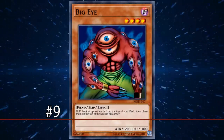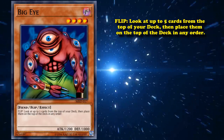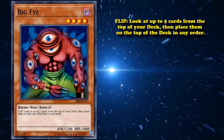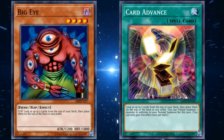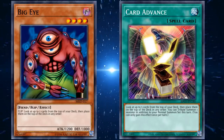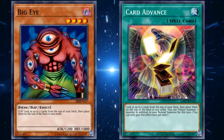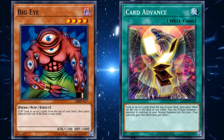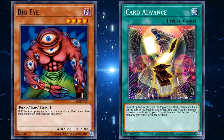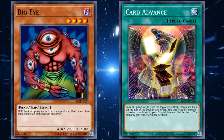At number 9, we have Big Eye. This card has the effect where you can reveal the top 5 cards of your deck and then place them back on top in whatever order you want. It's kind of like a slower version of Card Advance, which is a spell card with the same exact effect, except it also provides an additional tribute summon for the turn and doesn't require you to set a monster and then wait for it to flip up. Normal spell cards with the same effects as flip monsters are just better in every way, and Card Advance doesn't see any competitive play at all.